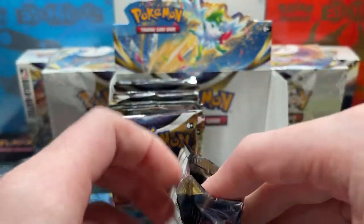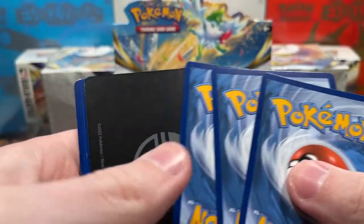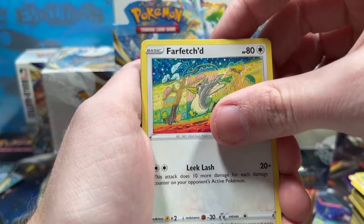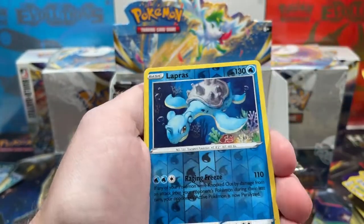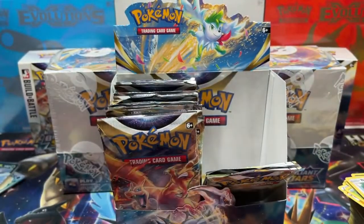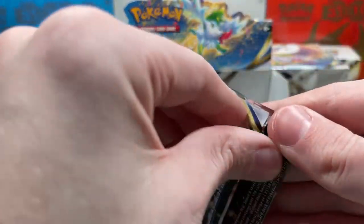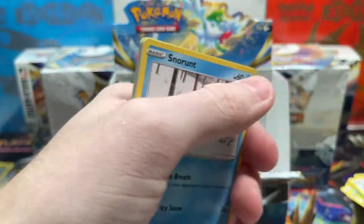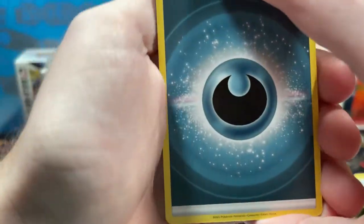Almost halfway through this box already, which is kind of crazy. We've got a V-Star card — how exciting. We got an Ultra Ball, Vibrava. We want to pull the gold Ultra Ball — I think that's going to be a very expensive card in this set. Ooh, Reverse Rare Lapras, a Garchomp holo — I have that in the binder already. This set is like a carbon copy mirror of Cosmic Eclipse.